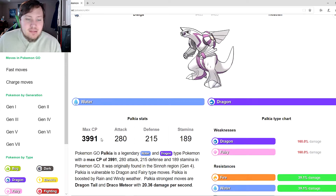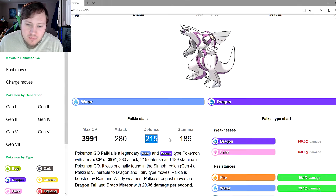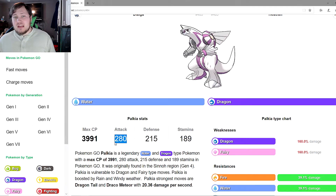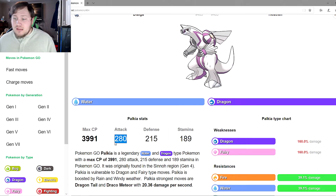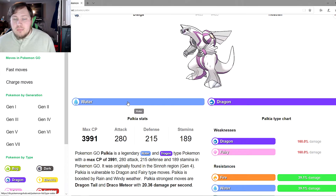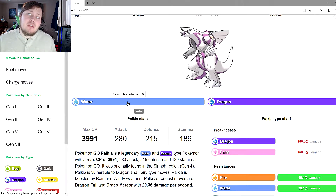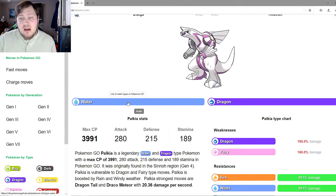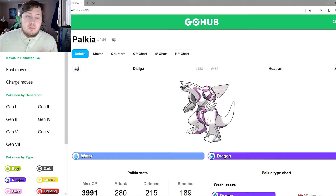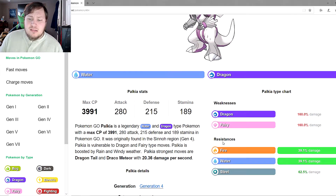Let's go over Palkia's stats. It comes in at just under 4000 CP: 280 attack, 215 defense, 189 stamina. 280 attack is some of the highest we've ever seen in Pokemon Go — absolutely incredible. Its only weaknesses are dragon and fairy, because its water typing makes it different from other dragon types. Because of that water typing, ice is not super effective against Palkia.